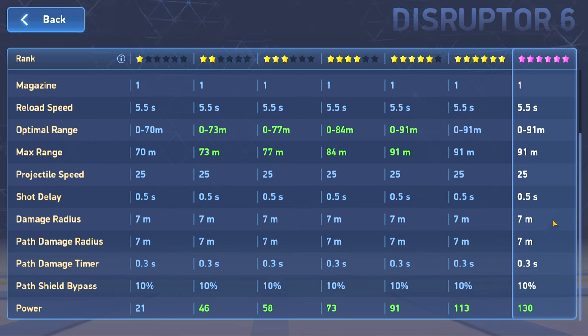This weapon can also bypass some shields, which is handy though not overly significant. On the seven-meter radius: it's slightly more than regular missile racks, less than the VRPG at 7.5, and obviously disc launchers have a bigger radius. But the key difference is this weapon has a legendary radius implant - VRPGs have no radius implant at all, and disc launchers only have an epic one. So this can potentially have a really high damage radius, similar to disc launchers.